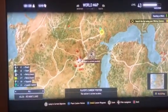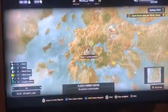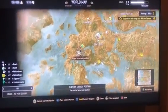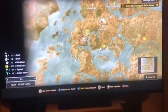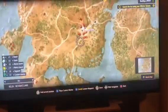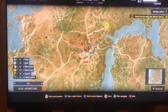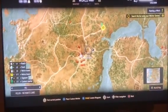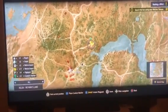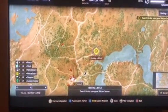I'll zoom back out so you can see the TV a little better. We are in Velen, No Man's Land. If you zoom out you can see Crow's Perch is right over here, and then you've got this little village right here — Midcopse, or however you spell it. If you go over here where the marker is, because I'm on the quest, you will go to the witch quest. I'm heading there now.